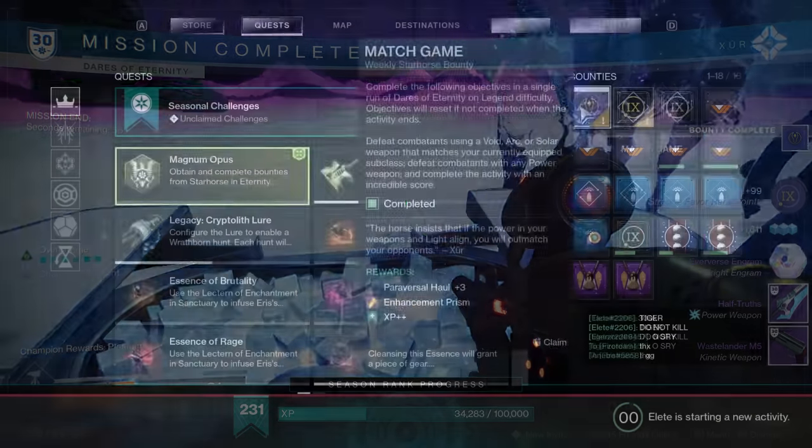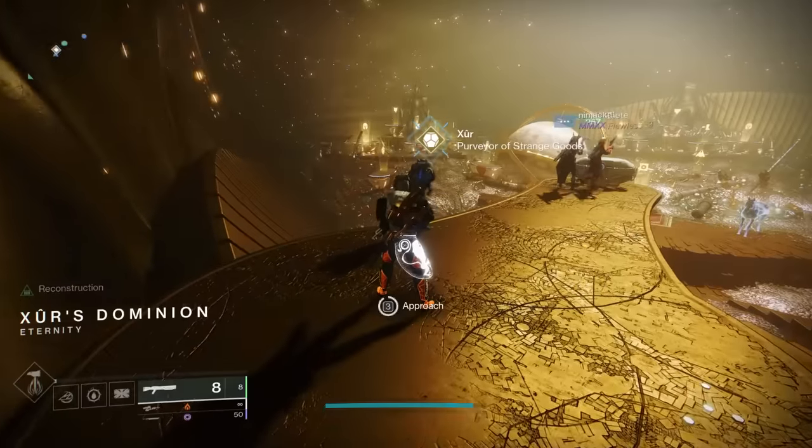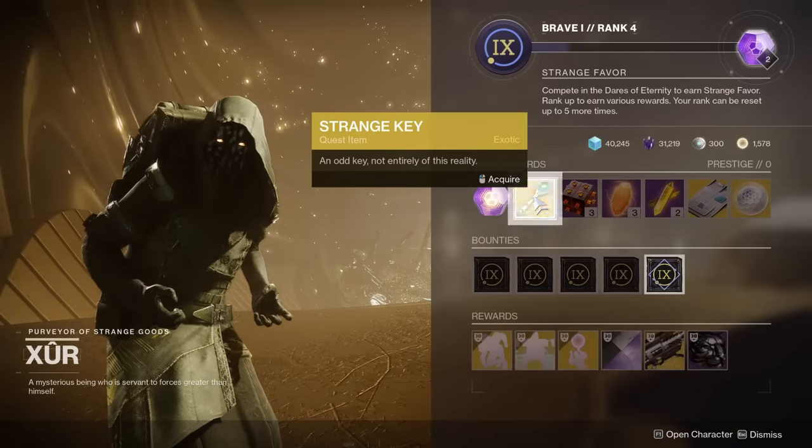Once you do, head back to Xur and acquire the strange key, which you get for being rank four. That's why I was recommending grinding Dares so much — I barely reached rank four.